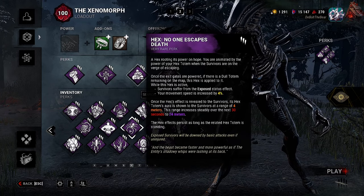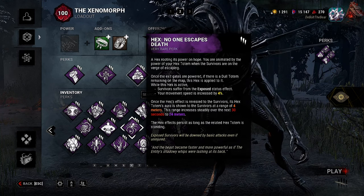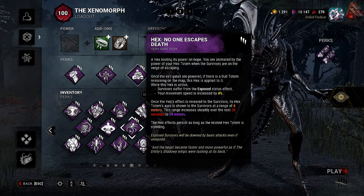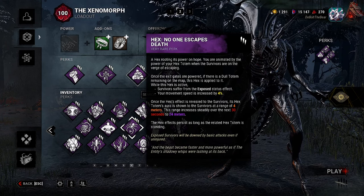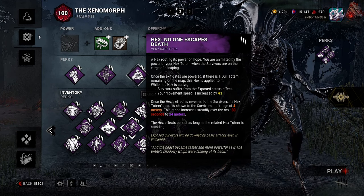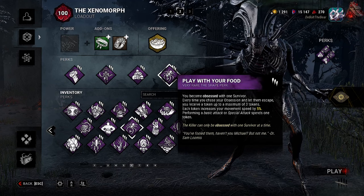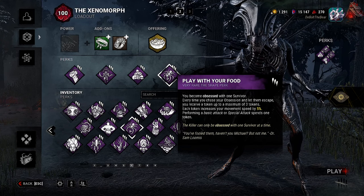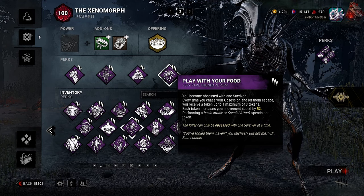Some people aren't going to like this one — we have Hex: No One Escapes Death. Once the exit gates are powered, if there is a dull totem remaining on the map, this hex is applied to it. While active, survivors suffer from the exposed status effect and your movement speed is increased by 4%. For the final perk we have Play With Your Food. Every time you chase your obsession and let them escape, you receive a token up to a maximum of three. Each token increases your movement speed by 5%. Performing a basic or special attack spends one token.